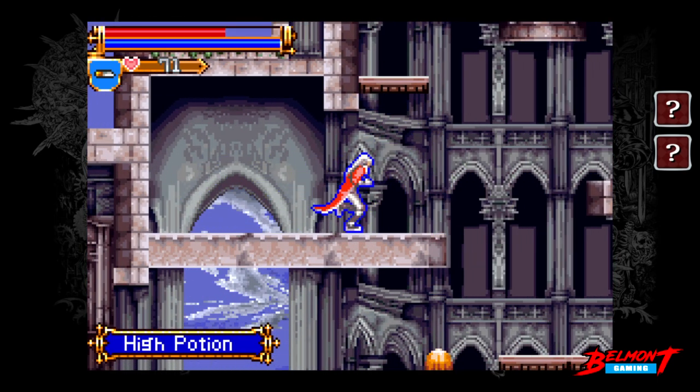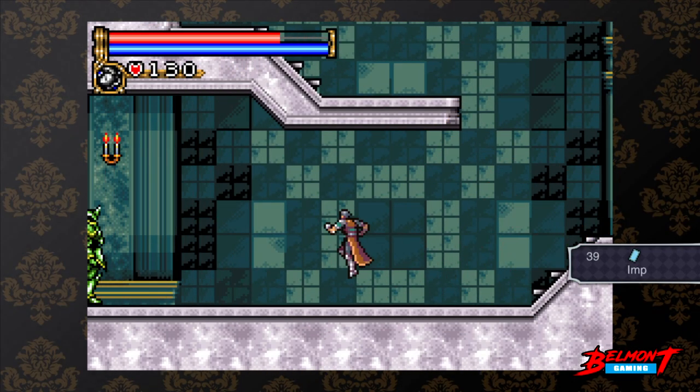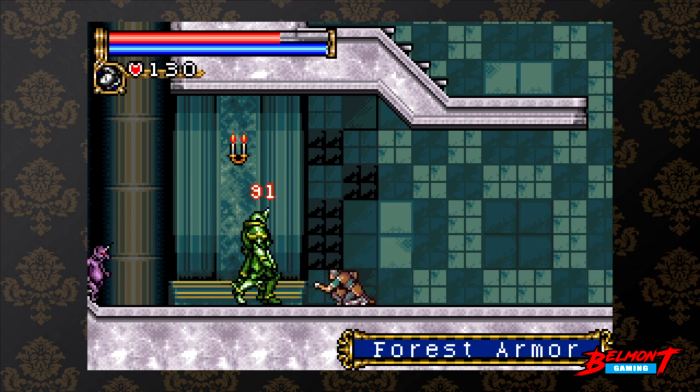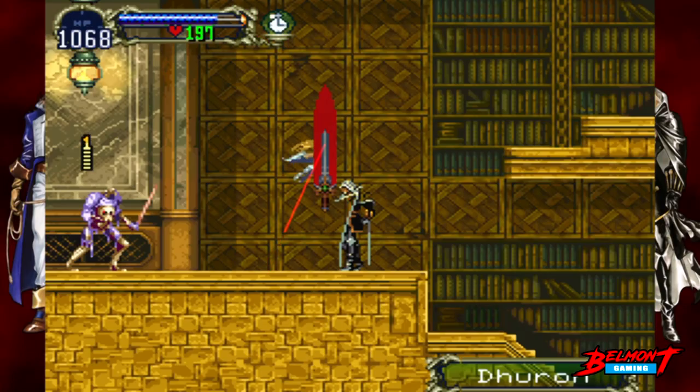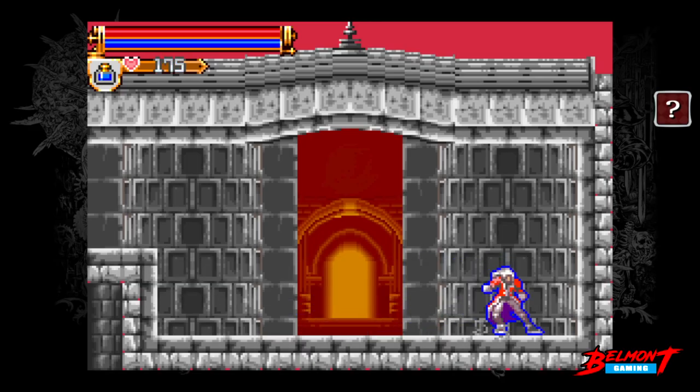The first one is the combat mechanics. Ecclesia had Glyphs. Circle had the Colossal Card System, which was reborn in the Advanced Collection. Symphony had spells, special attacks, transformations and familiars. And Harmony has the spellbook system.